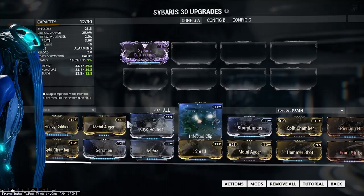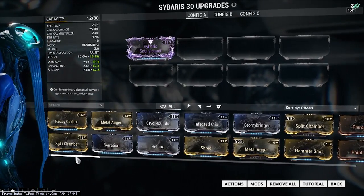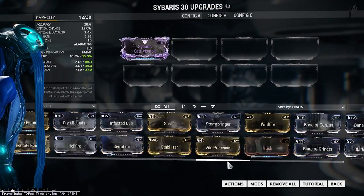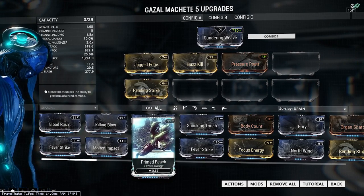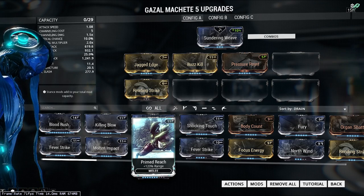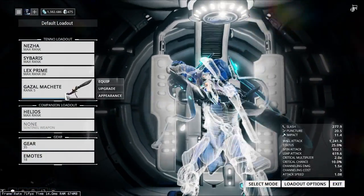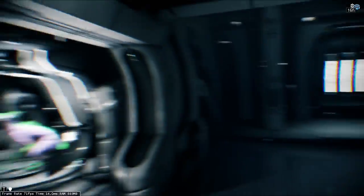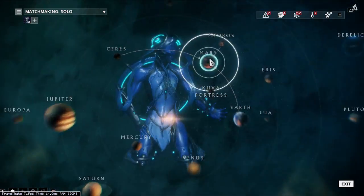Serration is 165% damage so it's better in terms of straight damage increase, but the multi-shot on the ribbon mod helps a lot — you can see the impact, puncture, and slash stats go up higher. With split chamber and serration this would actually work really well, even alongside Heavy Caliber. But it's very expensive — 18 mod points is the most expensive mod I've ever seen for a weapon in this game. Blood Rush is only 14, and even Primed Reach, which is a great mod, maxes at 14 as well.